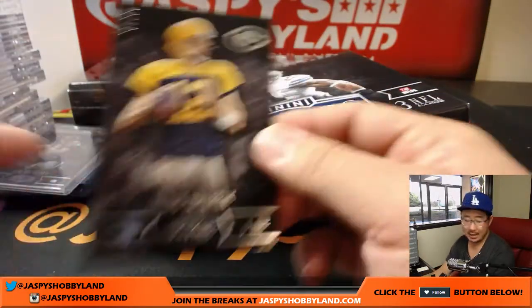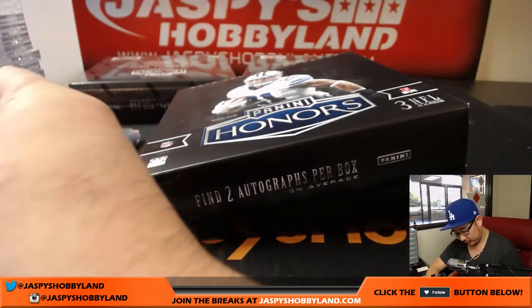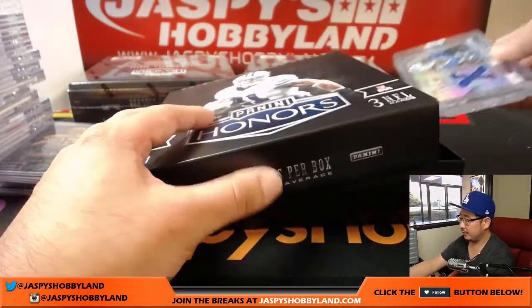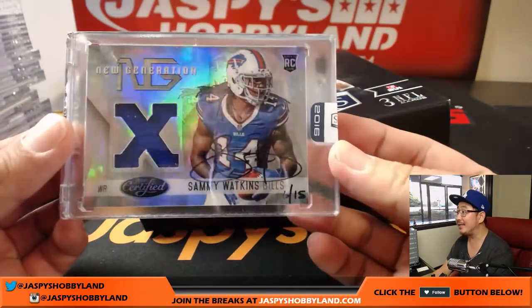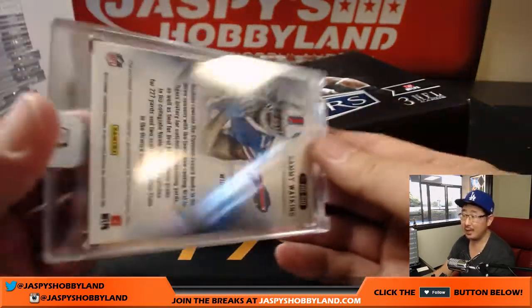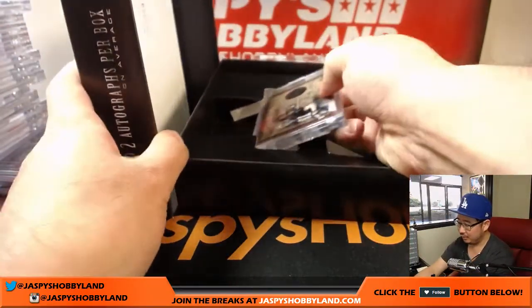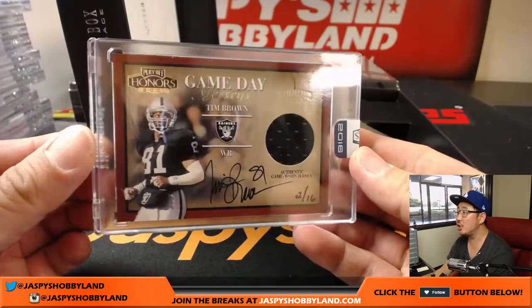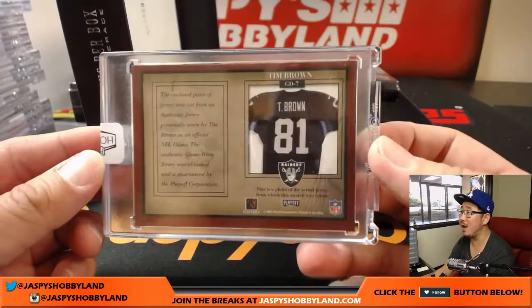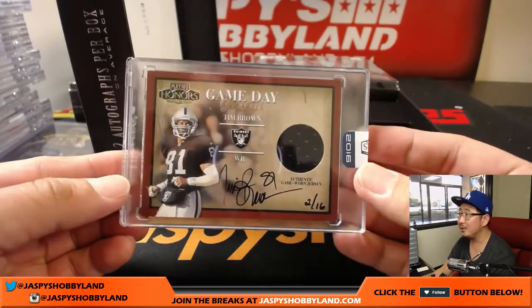There's Aaron Rodgers, one out of 99 for the Green Bay Packers. And we've got Sammy Watkins, six out of 15, Jersey and autograph for the Bills — nice, Adam Kupperman with the Bills. And on this side we have some Raiders — Jersey Auto, Tim Brown, two out of 16. One of my favorite Raiders, Hall of Famer Tim Brown. That goes to Akiram with the Raiders.